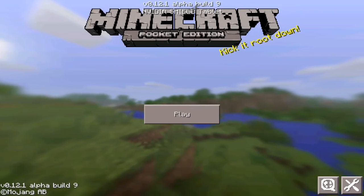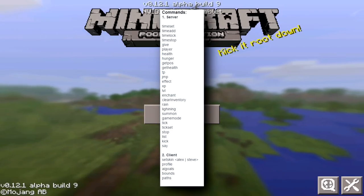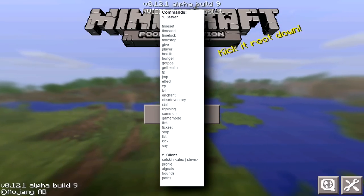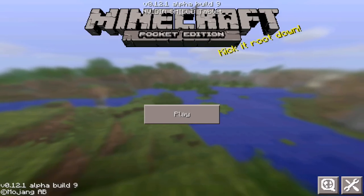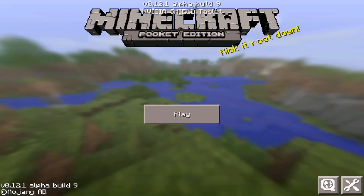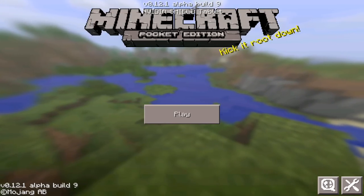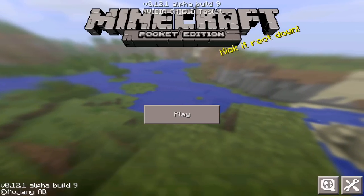I will put all the commands and all the client commands on screen right now, so take a look at that. First of all, if you guys own an Android device you are in luck — all you'll need is BlockLauncher and I will leave the download link in the description below. This is my first ever mod review in Minecraft Pocket Edition 0.12.0 or 0.12.1.